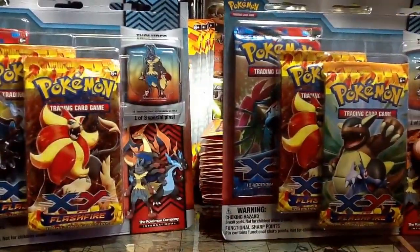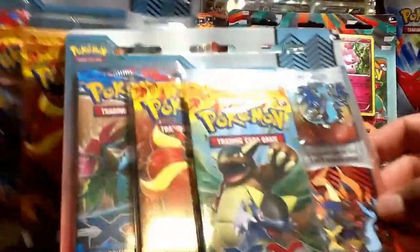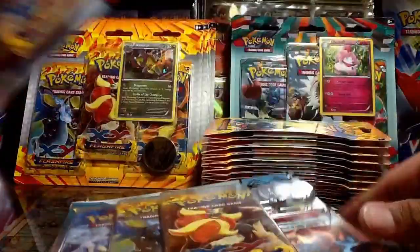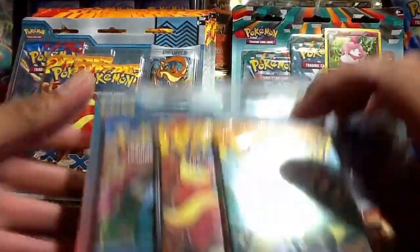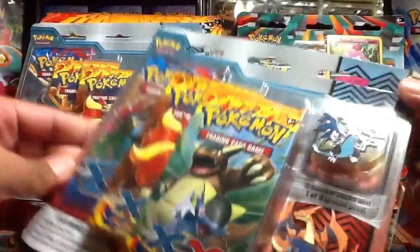So in this video, I'll go ahead and open the special pin blister packs — the one with the Mega Charizard X, the Mega Lucario, and the Mega Charizard Y pin blister packs. Let's go ahead and start, and I'm going to open the Mega Charizard X version first. Let's see what we get here.